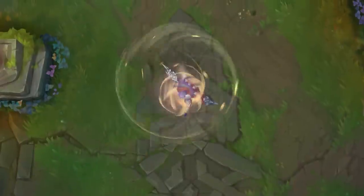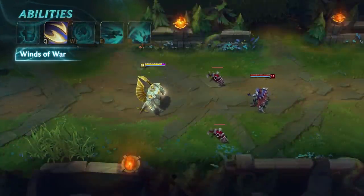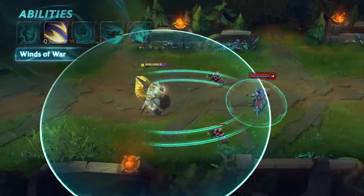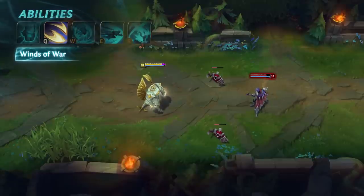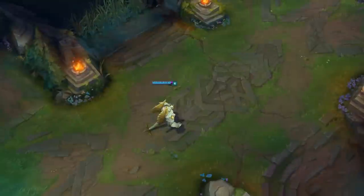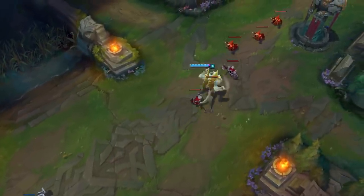Galio's Q is Winds of War. He fires two gusts of wind in converging arcs that damage all enemies hit. When the blasts converge, they form a vortex for a few seconds that continuously deals damage in a small area. When combined with his passive, Winds of War lets Galio shred minion waves in seconds.